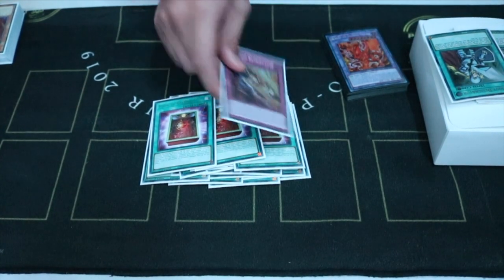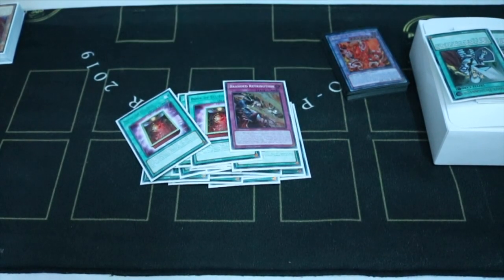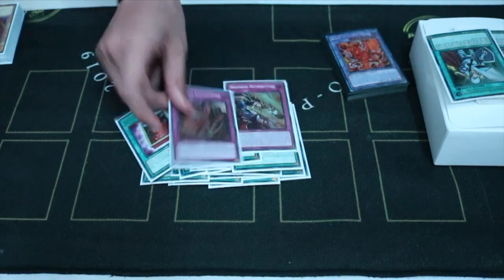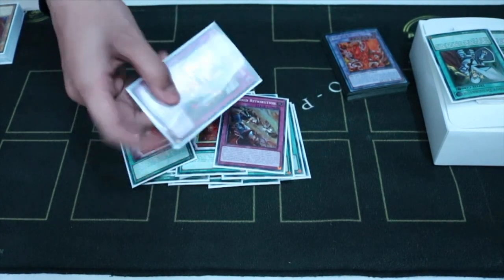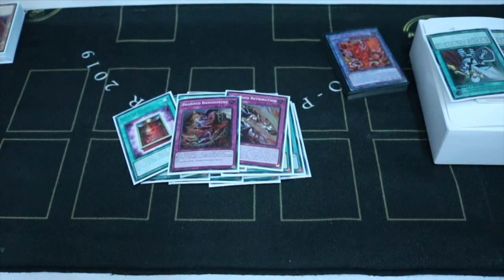And then 2 traps: 1 Branded Retribution and 1 Branded Banishment. Branded Banishment confuses your opponent's cards as well. The total is 45 cards.